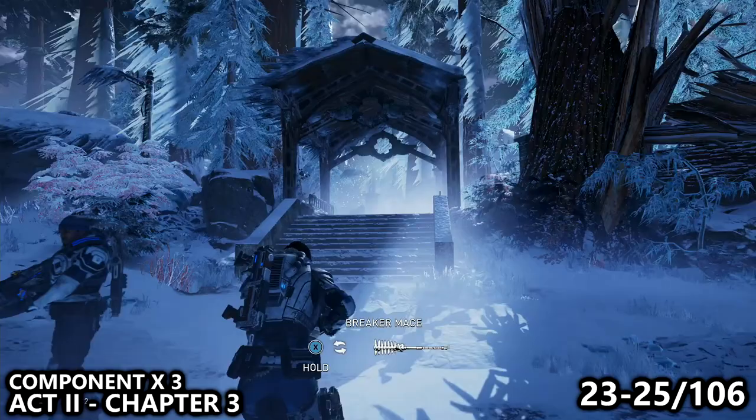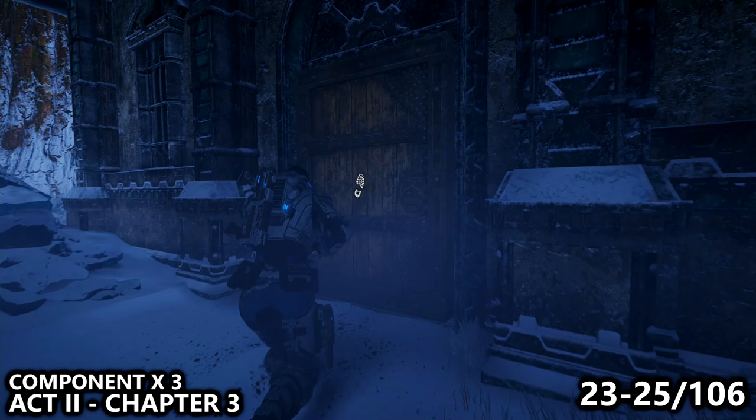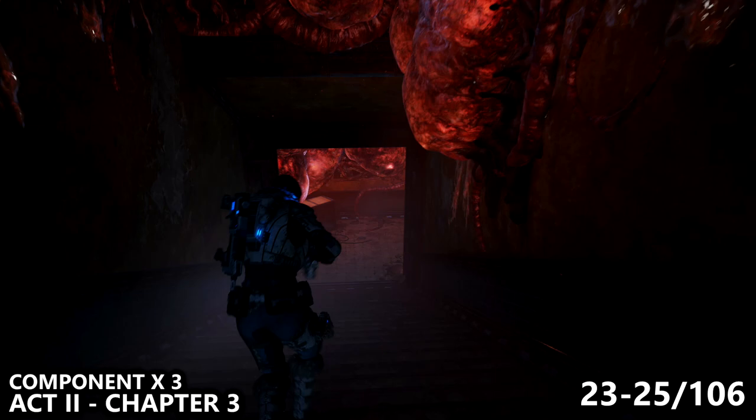We're now in Act 2, Chapter 3. We've just taken out a warden and he's dropped a breaker mace, which I'm going to leave behind. Our objective is up these stairs and to the left, but there is a side building to the right-hand side where we can kick down the door, go into the basement, and find a safe inside. Once we use Jack to hack that safe, inside you can find three components. You might get attacked by some enemies at this point.